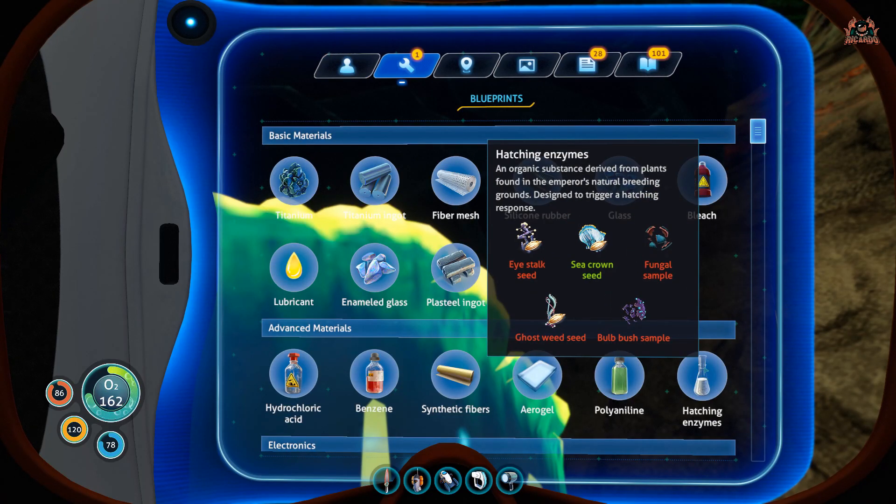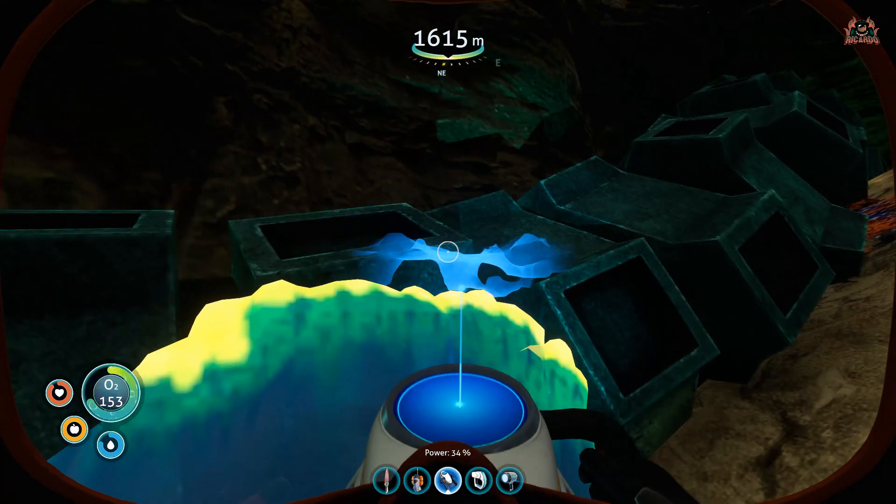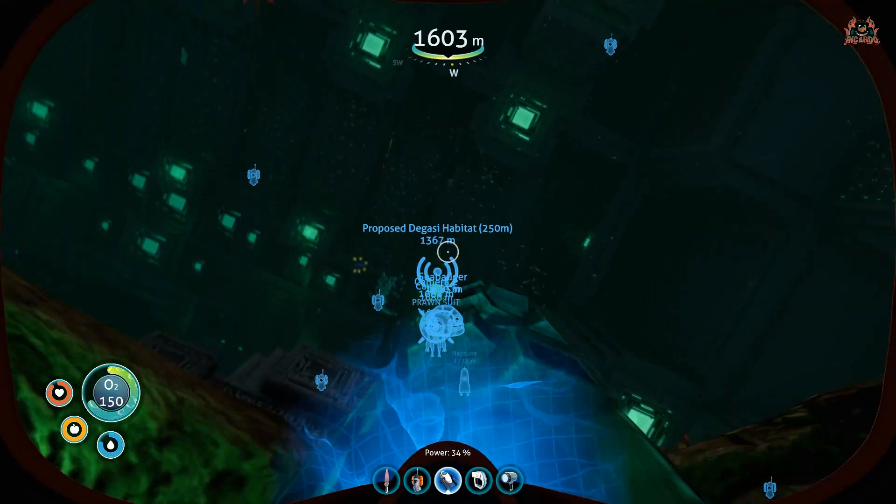Go down there, scan it with your scanner — there it is, there's the sea crown. Get your knife, chop a piece off, and you've got the first part of the hatching enzyme that you're required to get for the Emperor's natural breeding to get their young hatching.